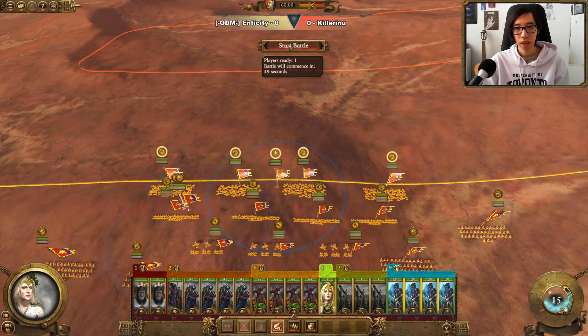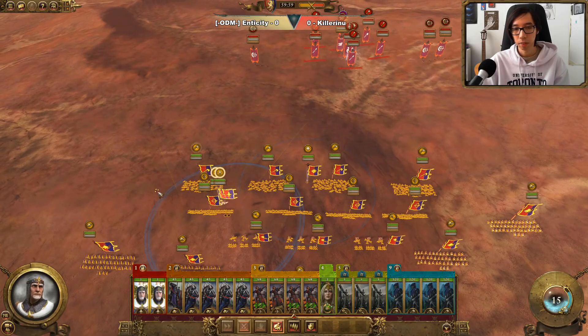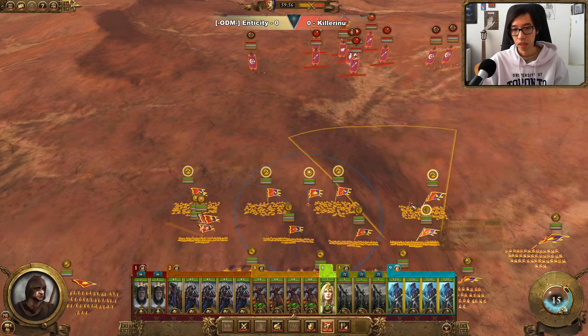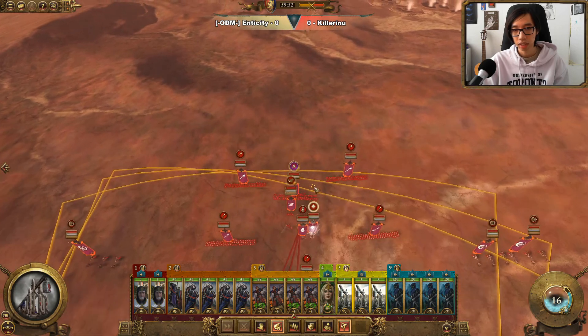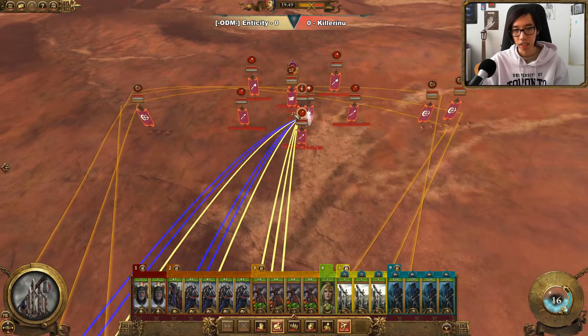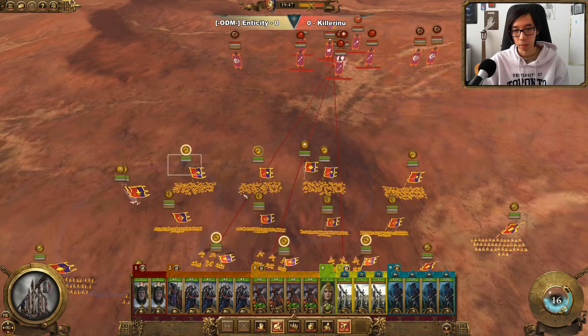Now with the next game loaded up, going to be Bretonia versus Dark Elves. We have a heavy cavalry build with loads of Trebuchets, and they're going to be focus firing priority targets — starting off with this Reaper Bolt Thrower.